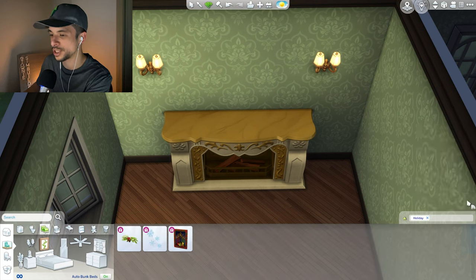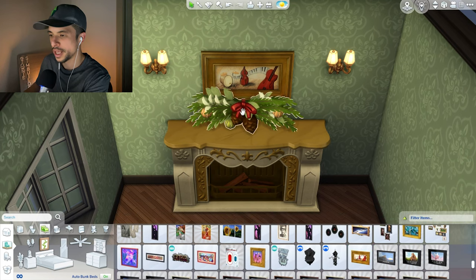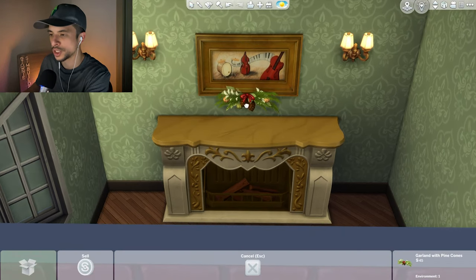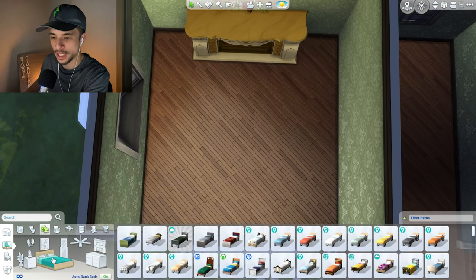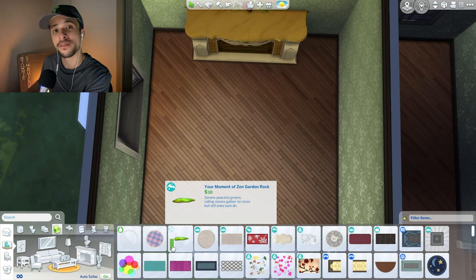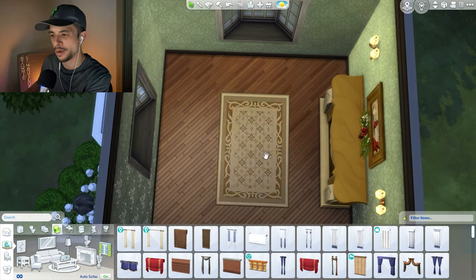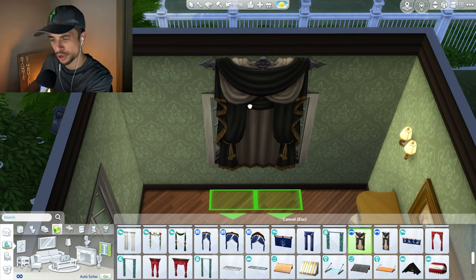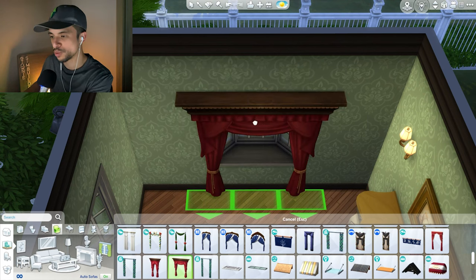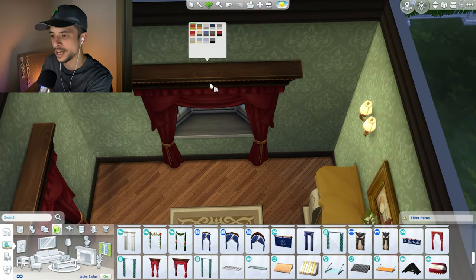We'll probably need another window back here just so we have a little bit more light. I'm still not quite sure what this bump out is going to be — I just knew that I wanted more space in this house, especially if we had another bedroom up here. Alternatively, this could be a really nice living room area, so we could have the kitchen over here and have it be a little bit more elongated, and then maybe have a table here. If this is the living room area, I do want a fireplace, so let me get one of those — we do have one from the vampires pack which actually fits. For curtains, I do like these a lot. It's been a long time since I've used these curtains, but base game is a friend here.